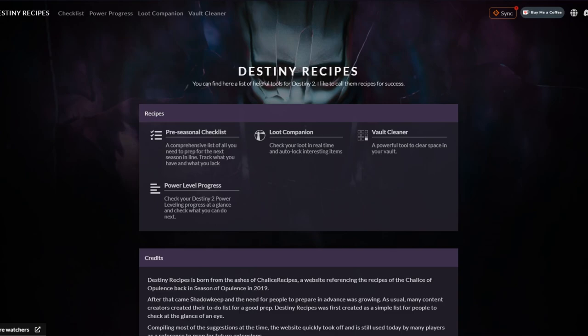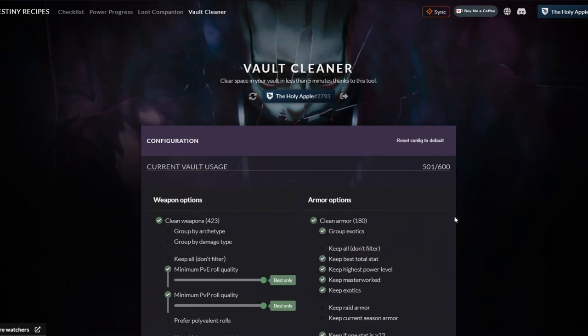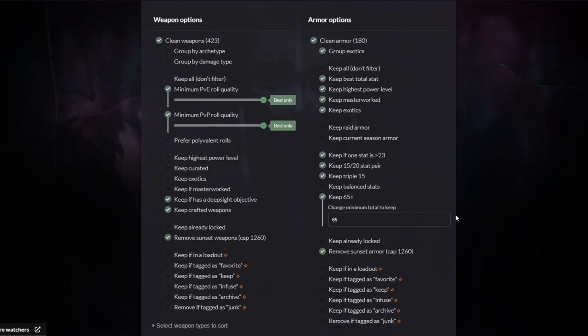Instead, I decided I need to try and get my vault into shape because this is becoming a nightmare. Bungie did increase the slots from 500 to 600. Before I do that, I want to mention that you can also do this quite easily if you go to Destiny Recipes and click the vault cleaner — as soon as you've logged in you can see some very nice settings to use.